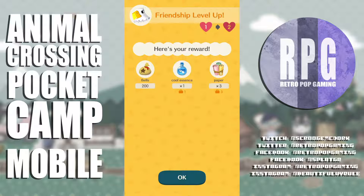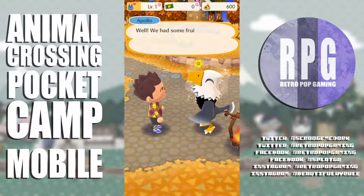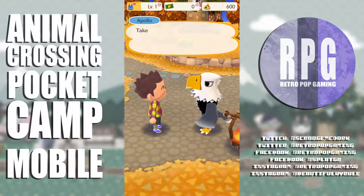Two rewards: bells and cool essence — it's got like sunglasses on it, so it's like tubular. Also paper. We had some fruits and some fun — hope our paths cross again, Jay. I wonder if my campsite's ready.